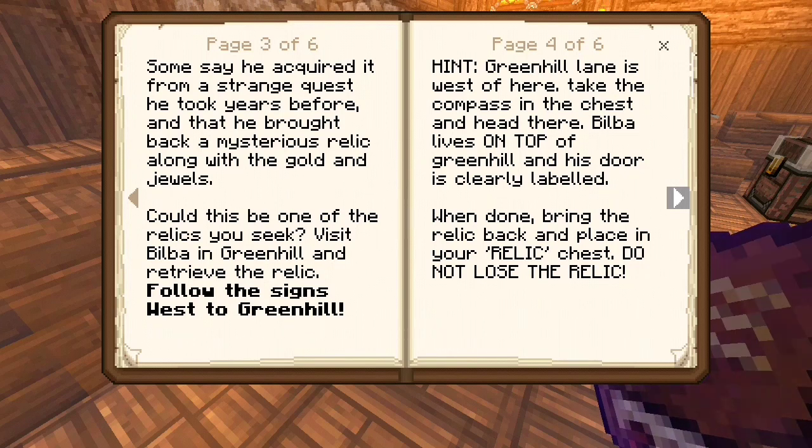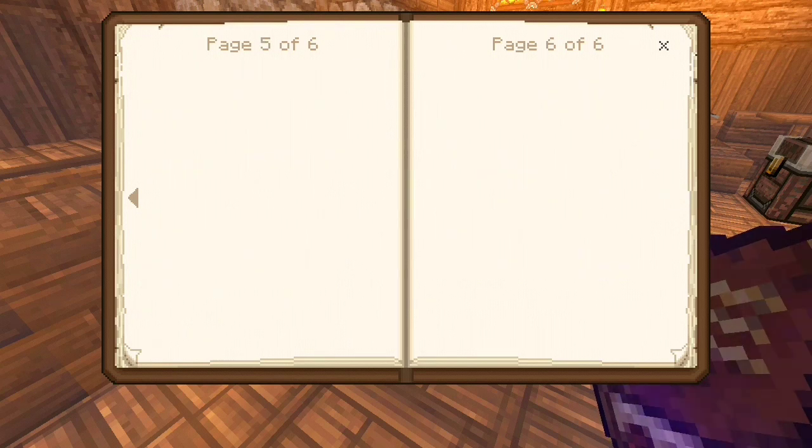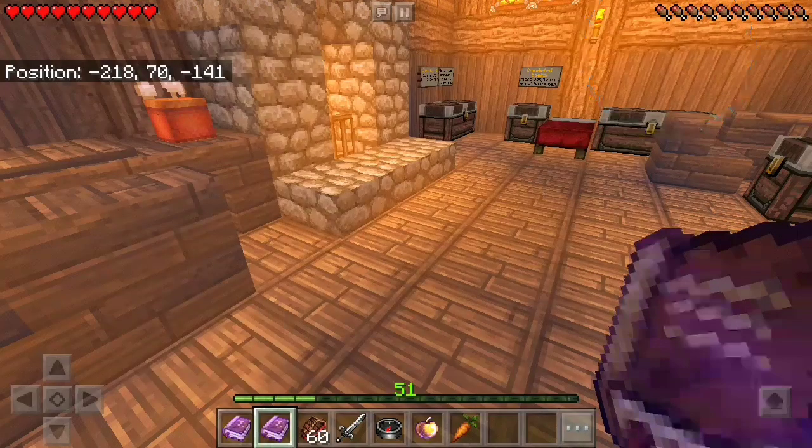So we have to follow the signs and then go there. I put keep inventory on just in case we do die and we don't lose the relics. We have to place each relic back in the chest when we find one. That's easy enough. It says on top of the hill is where the person lives — where we need to go. And that's it — a blank page for the next one.